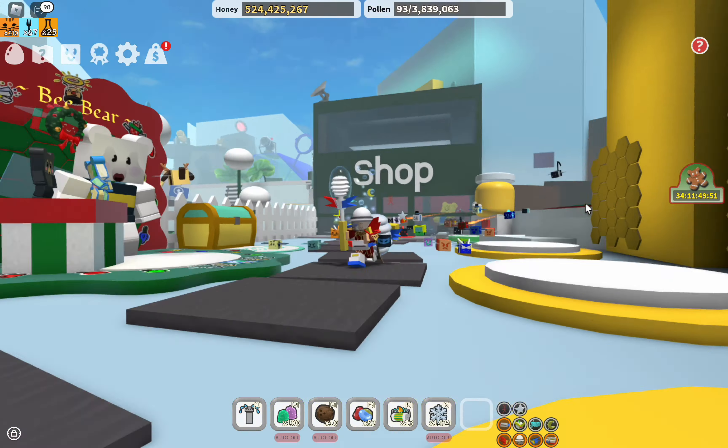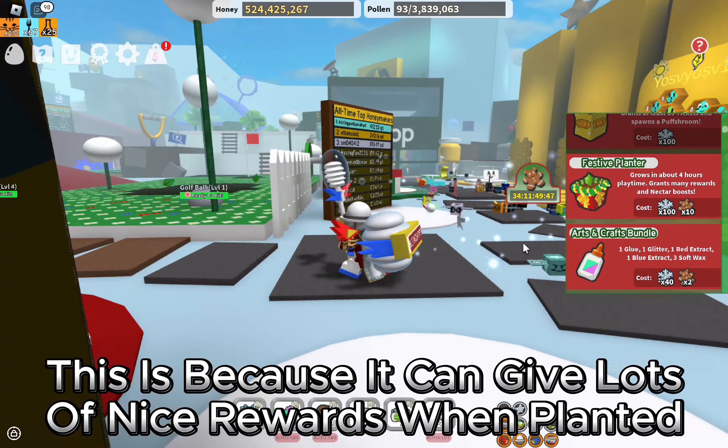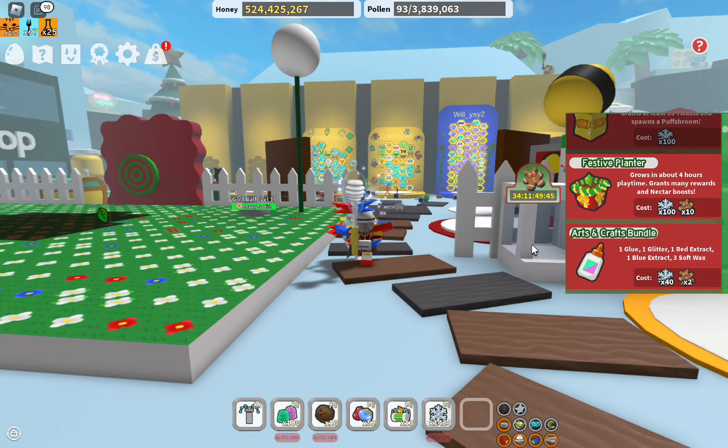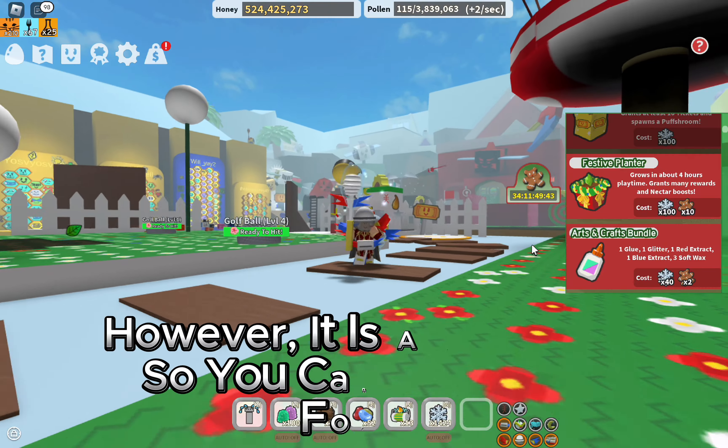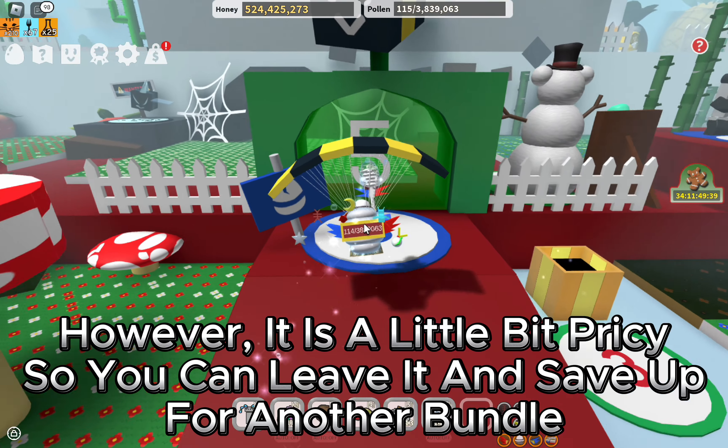The second thing you should buy is the Festive Planter. This is because it can give lots of nice rewards when planted. However, it is a little bit pricey, so you can leave it and save up for another bundle.